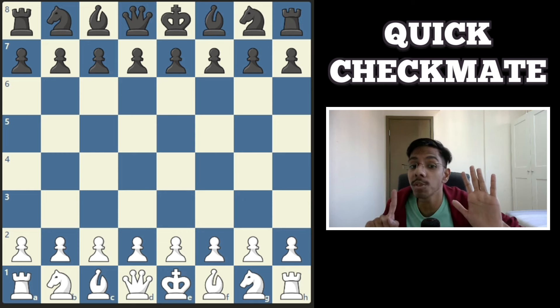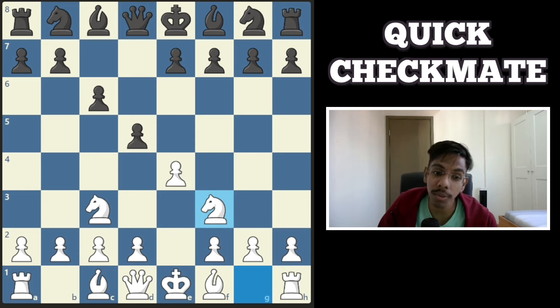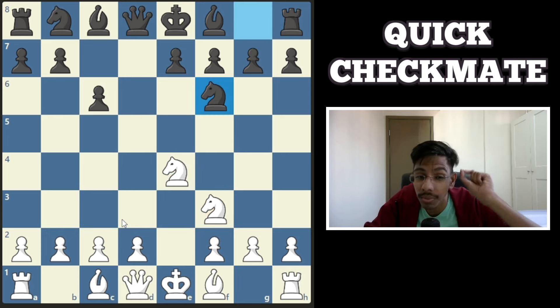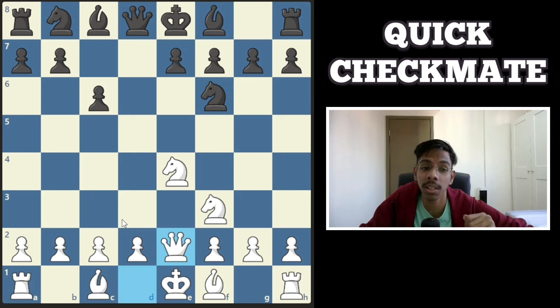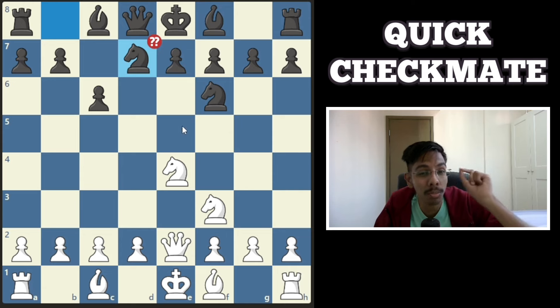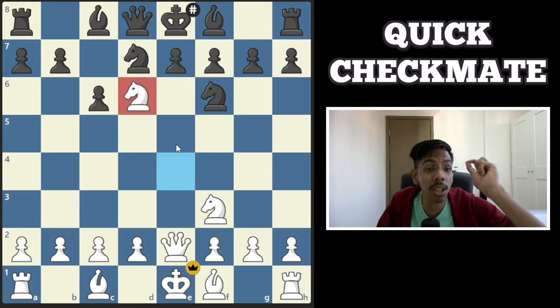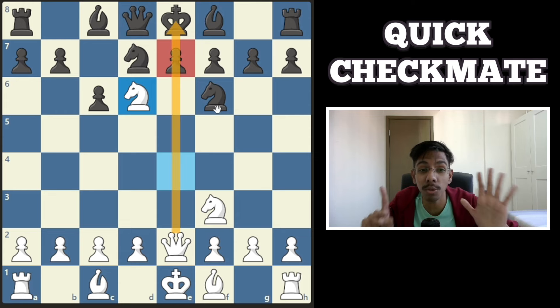On to our first one: a 6-move checkmate in the Caro-Kann. White goes for the simple 2 knights attack. Black continues to take, take, develop the knight, and now white plays a very tricky move — queen out — and this is where black fumbles. He just develops the knight, looks so normal, but that is a huge mistake because knight check is a smothered mate, since this pawn is pinned by the queen. A 6-move checkmate.